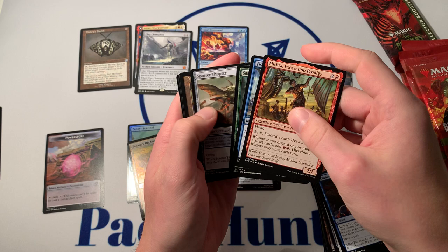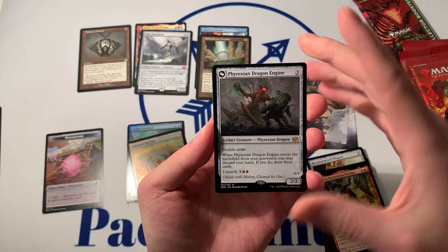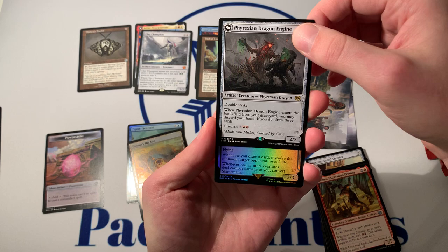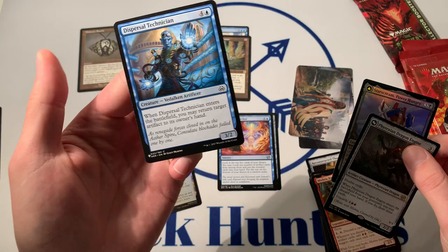Well of Lost Dreams is not it, but that is a solid card with a Phyrexian Dragon engine behind it. We also got the top half — the Mythic Mishra — so that we can meld this. Mythic Transformer Foil — Starscream. And a Dispersal Technician off the list. Not great. That is from Aether Revolt.